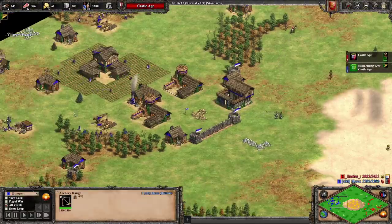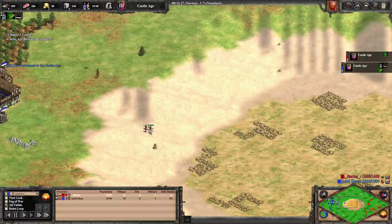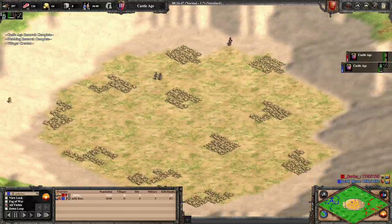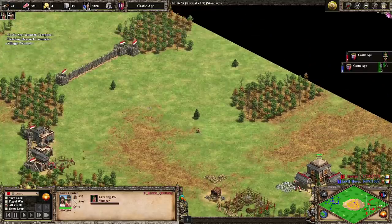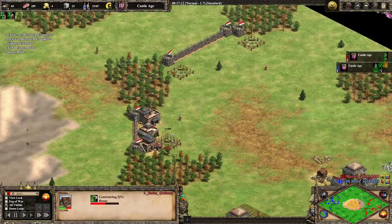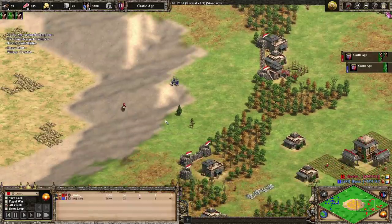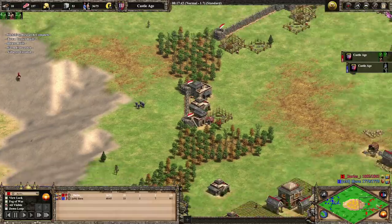Hera has two ranges — still a nice fast castle time but not as fast as you normally see — and five archers on the way, then instantly two TCs. This is Britons bread and butter; they can afford this because TCs are so cheap. However, Barrows is already on three town centers and built one on the stone, playing extremely safe. He has a scout so he's noticed those archers and he'll need to get some walls up. Some of you out there like T90 — I don't really like early aggression. This is pretty cool for me when I'm casting.